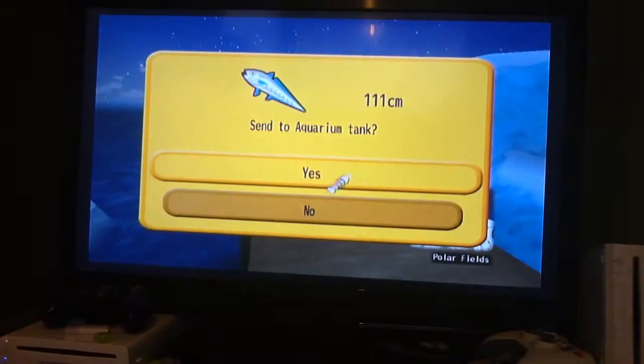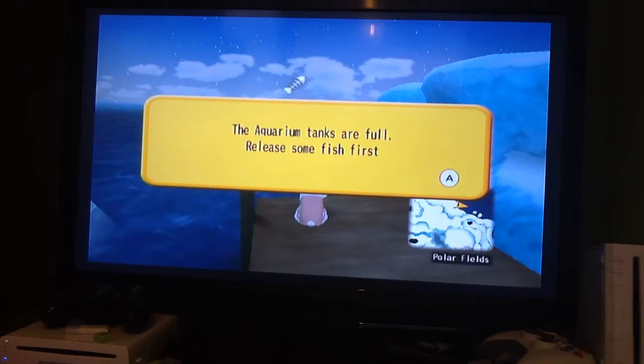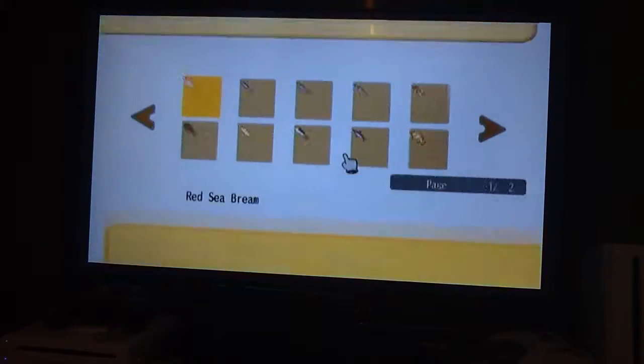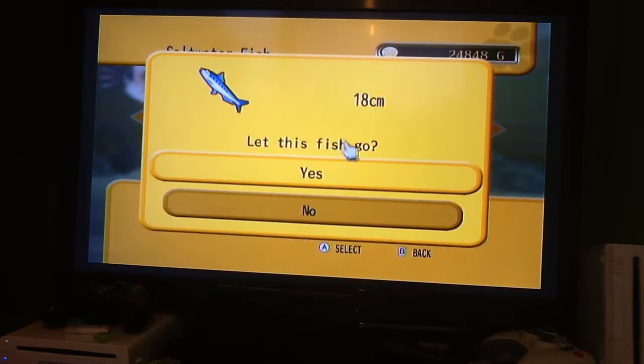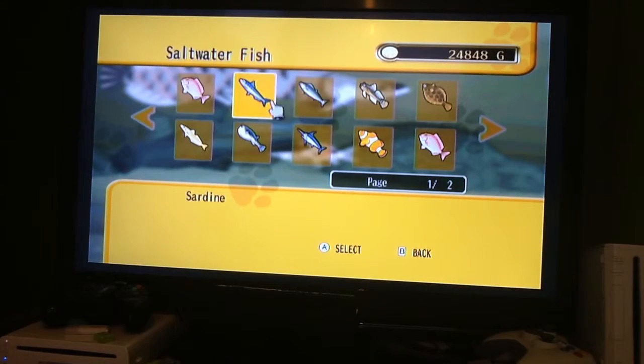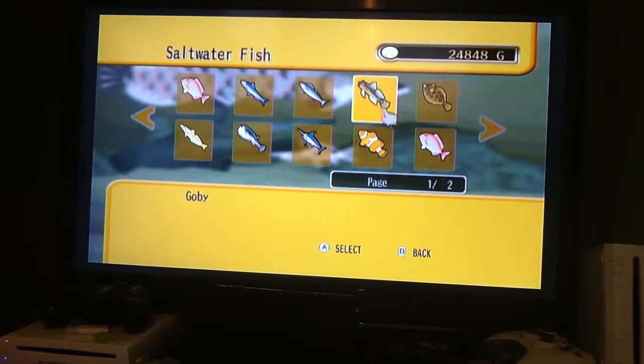A blue hawk. A blue hawk — frick. We got a couple of sardines in here, yeah. We'll let that fish go — that fish deceived us.